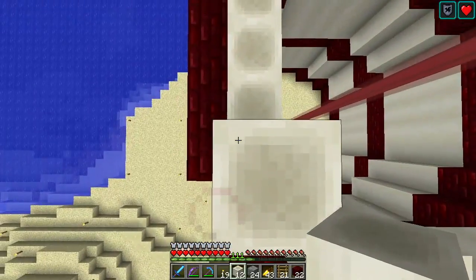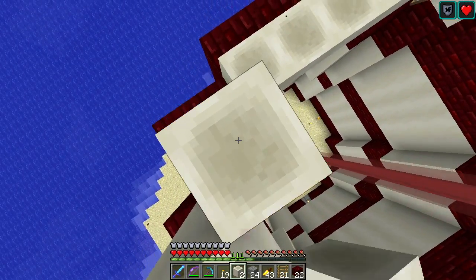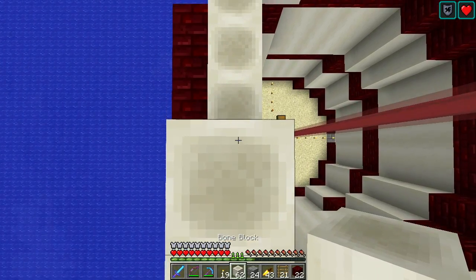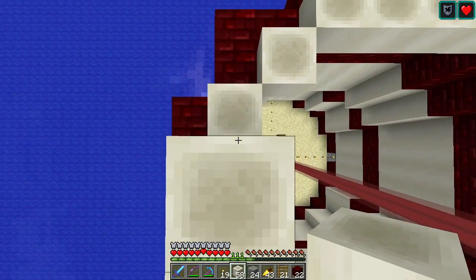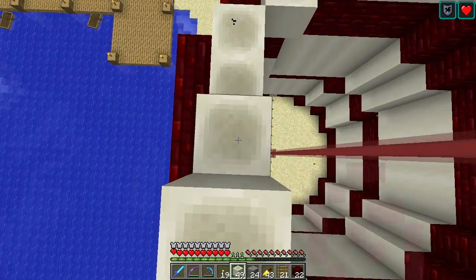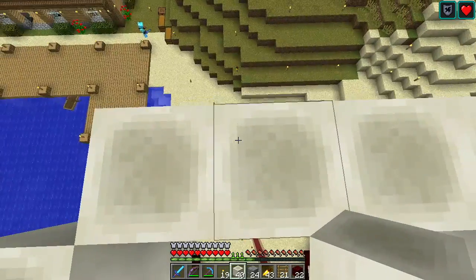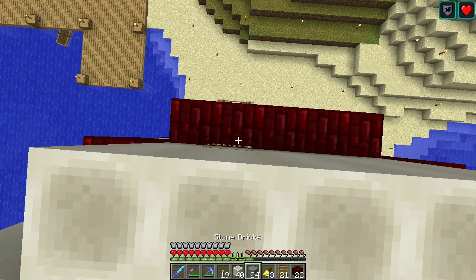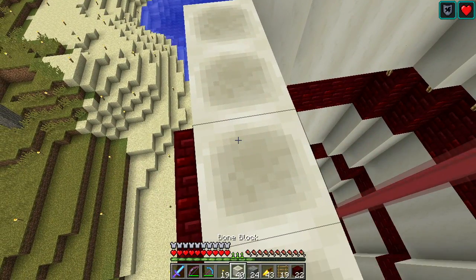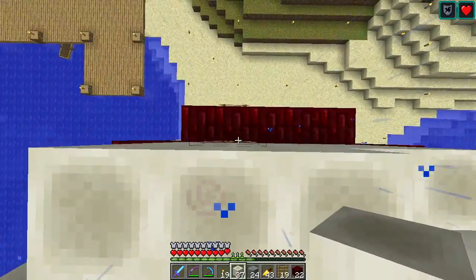If you want to go really crazy and need a huge amount of a specific color, you can breed up a hundred plus of that one color and have that one super laggy little farm for a few hours. Or we could have pens of each color and then an area where you can re-dye sheep. The challenge with re-dyeing is some dyes are kind of expensive to make, so I prefer to dye two and then breed up a whole bunch.